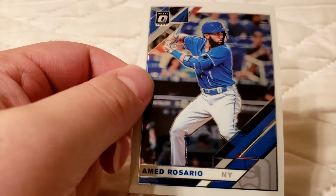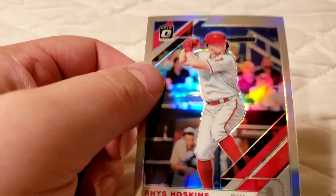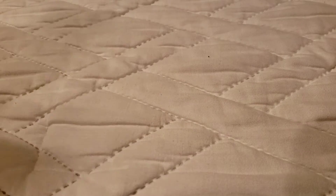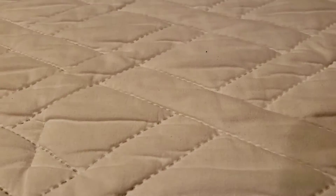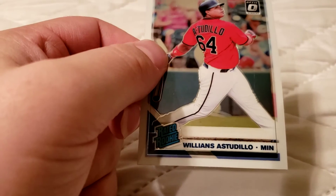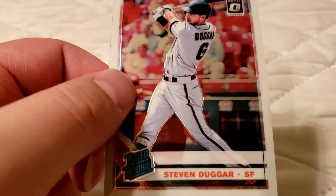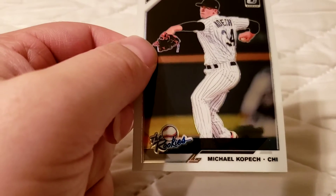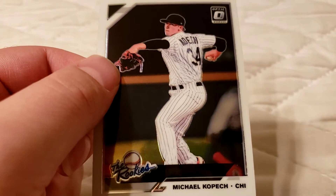Amed Rosario for the Mets — good player. Rhys Hoskins parallel — not too shabby. Is this numbered or anything? No. Jake Bauers, rookie card — that's a nice one. Williams Astudillo, rookie card — that's a nice one. Steven Duggar, rookie. Michael Kopech, rookie — one of the nice young pitchers in the game today. That's a nice one.